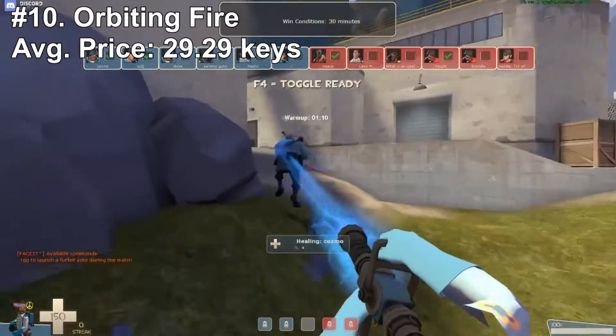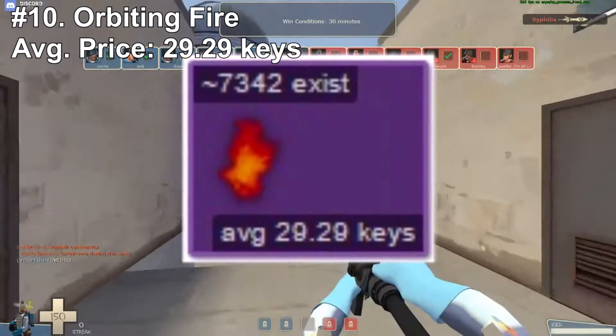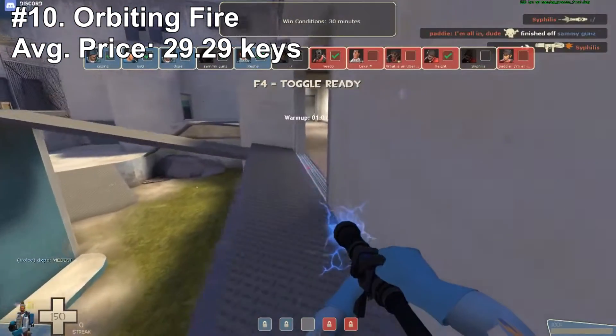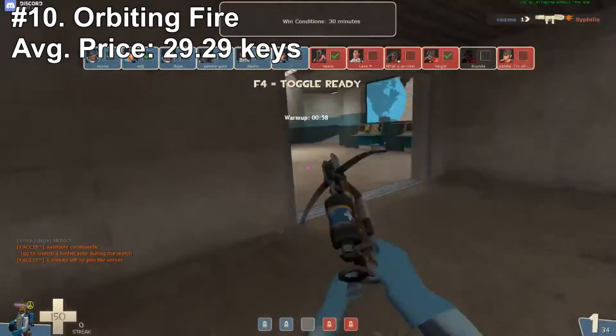Orbiting Fire is worth just 29.29 keys on unusual hats on average, which is absolutely insane for the effect you're actually getting for the price.